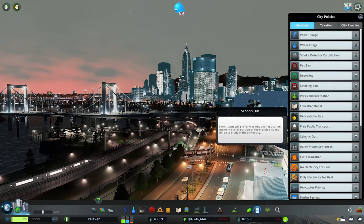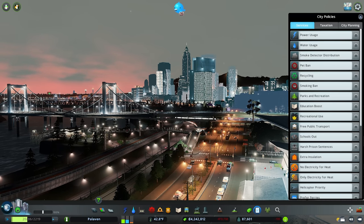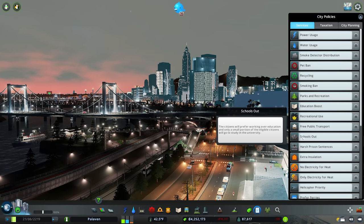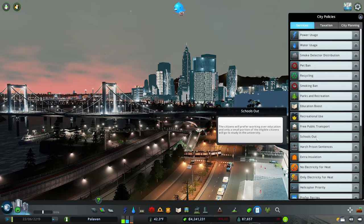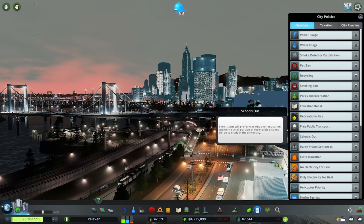Next up we have schools out, which will force citizens to go to work over education. Higher educated sims take better jobs in office spaces and high and low density commercial. If you're having issues with worker demands, this can be useful applied to a specific district — I would never apply this citywide as you'll really nerf your higher education. If you're struggling with uneducated worker demands, applying schools out over a specific residential area can be helpful.